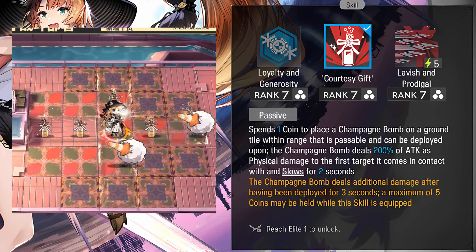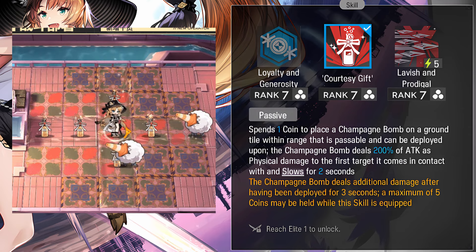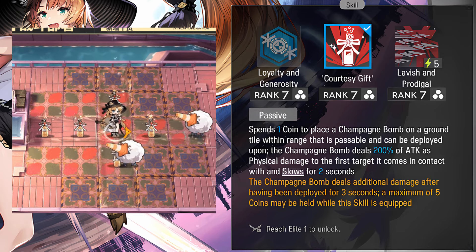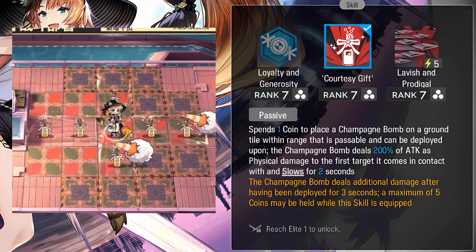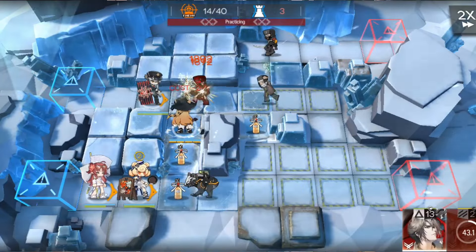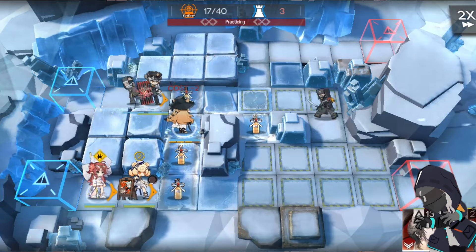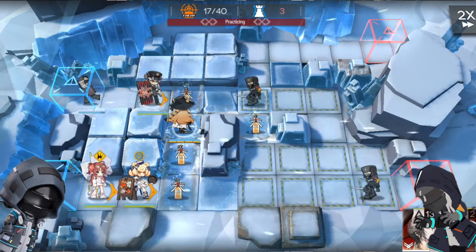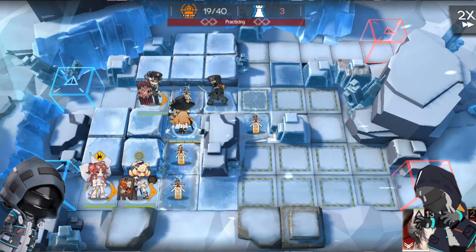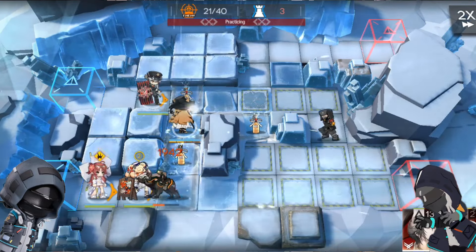Her second skill is Welcome Gift. It spends 1 coin to place a champagne bomb on a ground tile within range that is passable and can be deployed upon. The champagne bomb deals 200% of attack as physical damage to the first target it comes in contact with and slows them for 2 seconds. If the champagne bomb is left alone for 3 seconds, it will deal 1 additional hit. When equipping this skill, the coin limit is 5. This one seems cool — it's like a trap master specialist, but the tiles where the traps spawn are fixed. This is her main skill, and while the trap locations are predetermined, they spawn more often, resulting in more crowd control and damage when there are multiple enemies. You can increase trap spawn density by placing Swire next to non-deployable tiles.